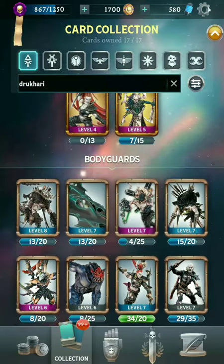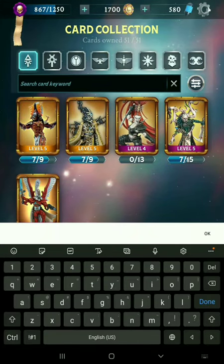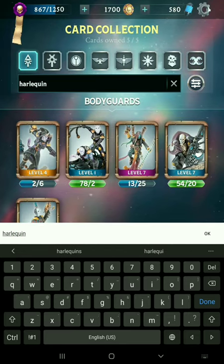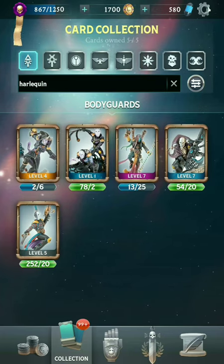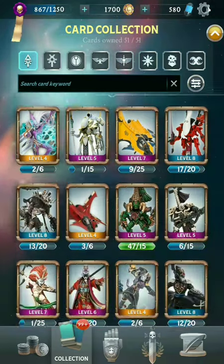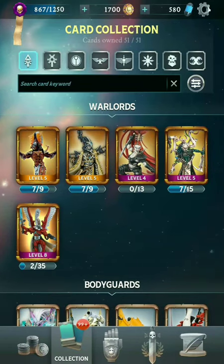They've got a pretty distinct flavor that sets them apart from the other Eldar. The other smaller sub-faction are the Harlequins — just five cards. They do have two pretty strong units: the Shadowseer and the Solitaire are very solid cards. Of course there are a couple of other keywords that I missed not included within those three, but those are the three main ones, so that's what I'm going to stick with for this video.